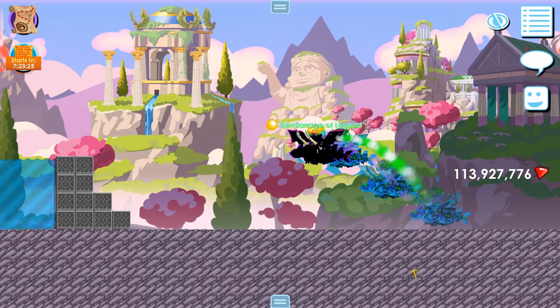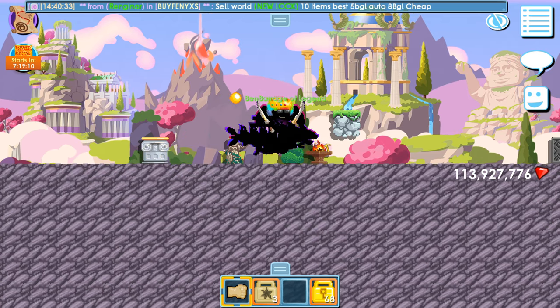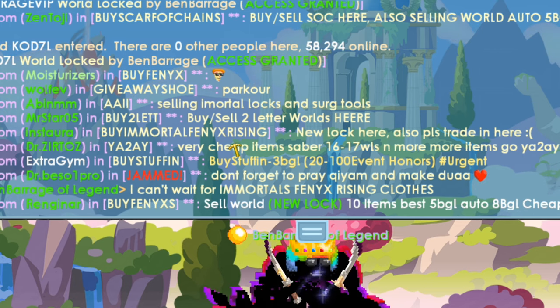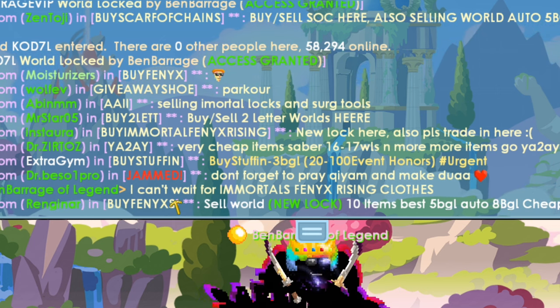Too beautiful! By the way, these are new Immortals Phoenix Rising blocks — awesome for world builders. You saw the lock, you saw the blocks. Buy Immortal Phoenix Rising — new lock here. Also please trade in here. Buy Phoenix — five Phoenixes.